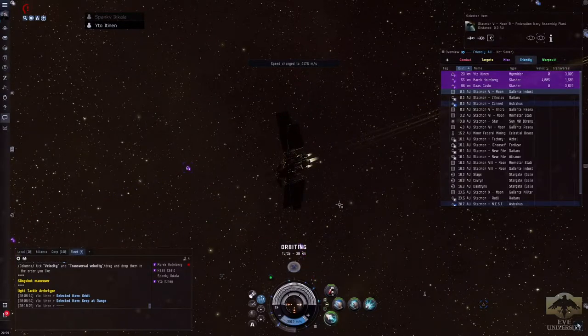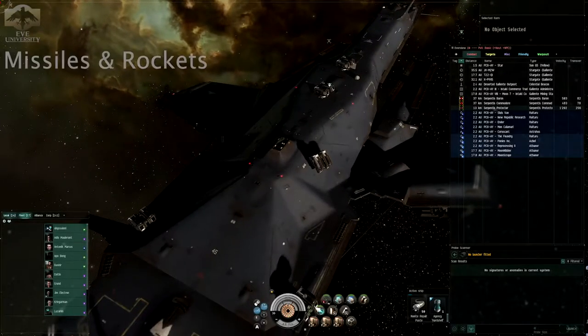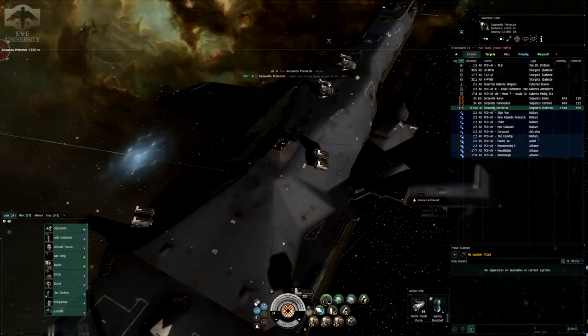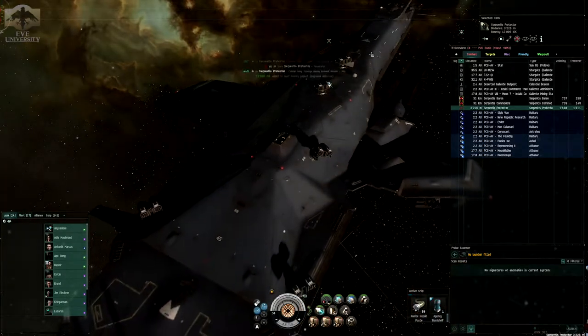As a tackle ship, our main aim is to mitigate incoming damage, and speed is the best way to do that. Let's talk about missiles and rockets. Missiles and rockets are a very simple weapon system as they only apply damage while you are inside their range.